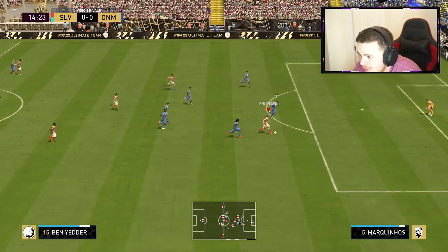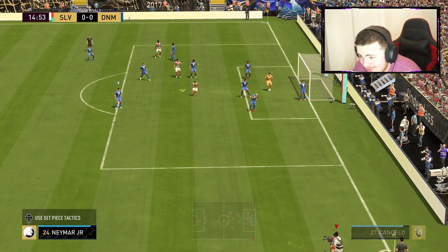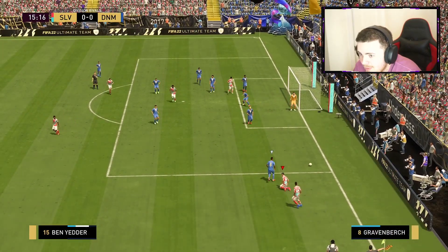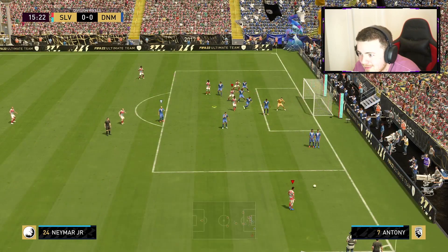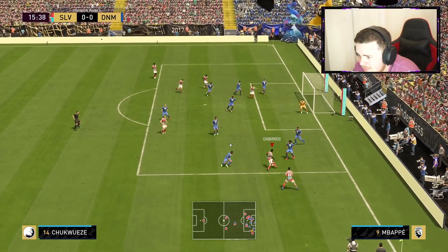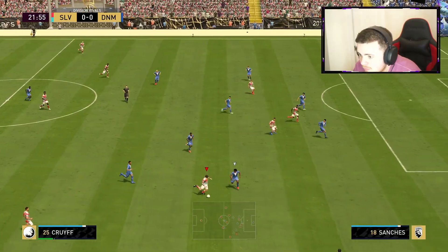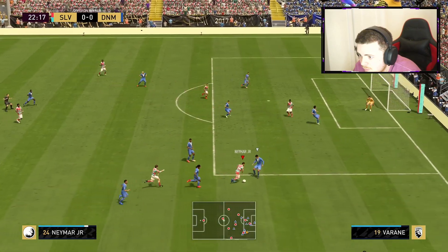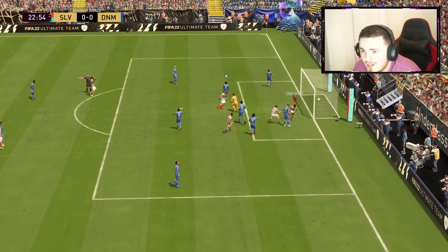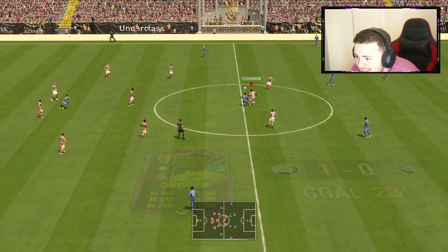The movement for Ben Yedder there boys is top tier. Cross the keeper finish. These Team of the Year defenders are a joke lads — honestly they do all the work for you. We'll take the little foul and recycle it maybe. Ben Yedder's lurking at the post here. Tchouameni with the goal lads — nice bit of work for Neymar and Cruyff to get in there, and a fantastic finish.